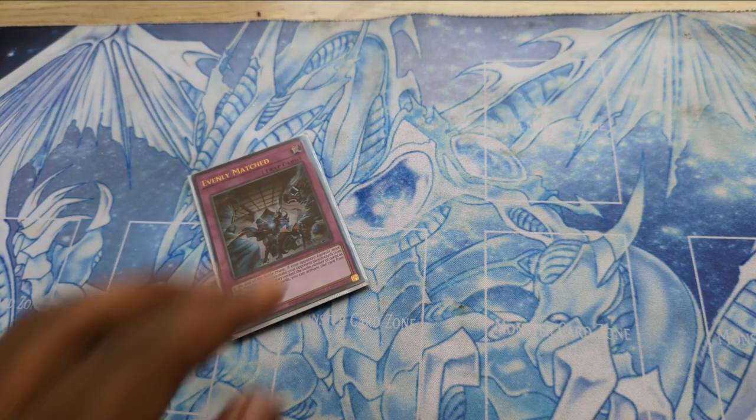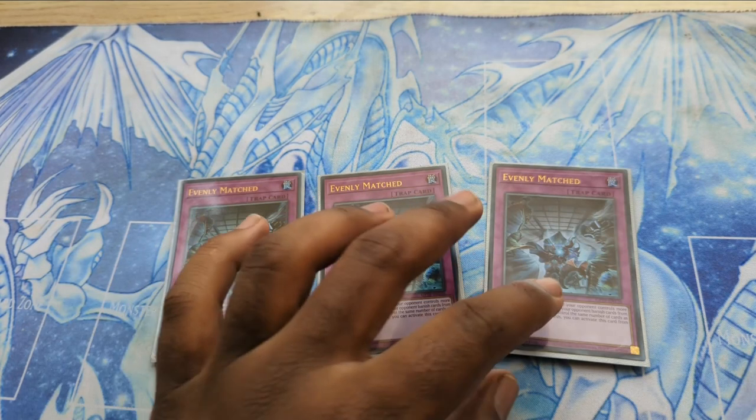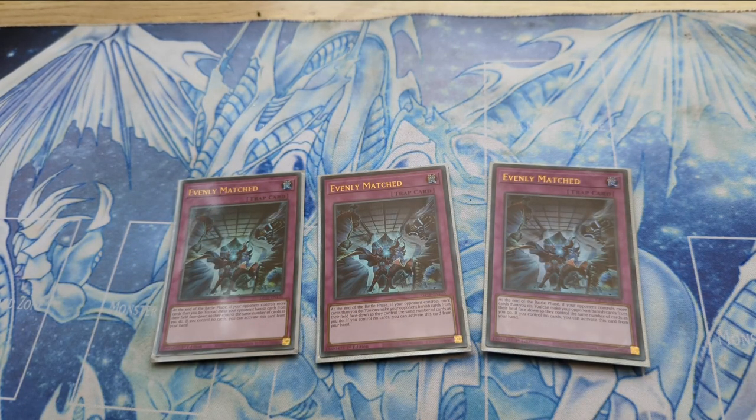We also have three Evenly Matched to break boards. Sometimes we're dealing with decks that have a lot of negates. Yes, we do main deck Dark Ruler No More, but sometimes we just need more board breakers. Remember we're playing Musketeer Runics here — not something really strong — so we have to accept that we may lose game one, and game two we want to deal with our opponent in the most painful way possible. Evenly Matched at three is pretty solid.